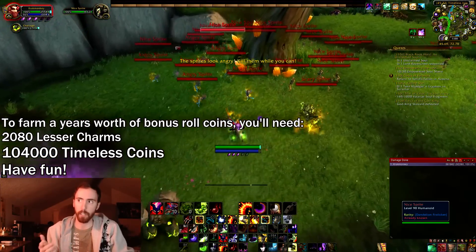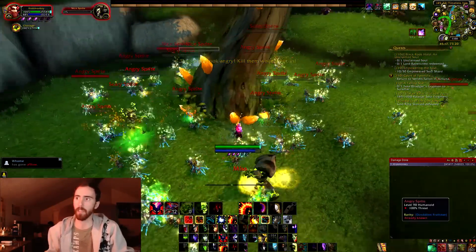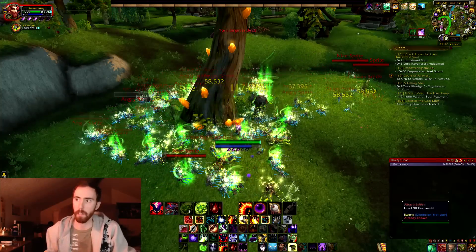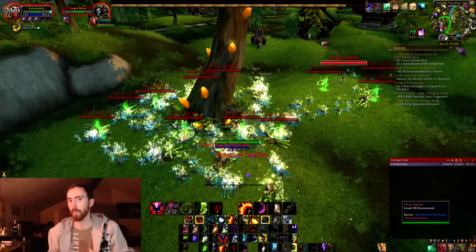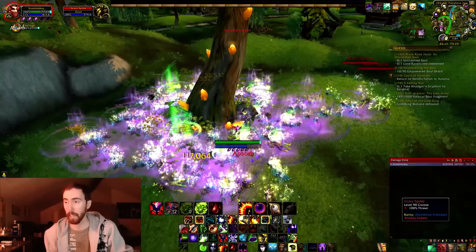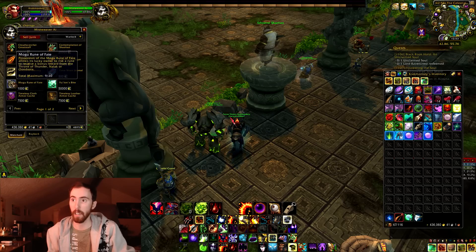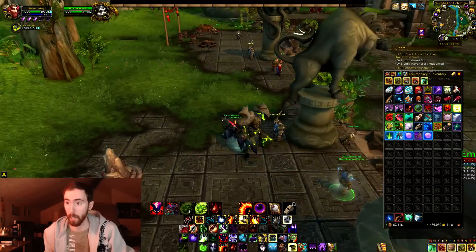There's also a crystal here that you can click, which lets you kill the sprites. If you have strong AoE — like Affliction Warlocks with their gold trait, or Whirlwind as a Fury Warrior — farming these is going to be very efficient, and you make some gold at the same time. You can get Lesser Charms of Good Fortune here, and also Timeless Coins. You need 1,000 Timeless Coins to buy one Mogu Rune of Fate. So this is obviously going to take a very, very long time — that's pretty much what I'm trying to get at.